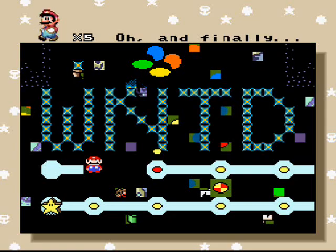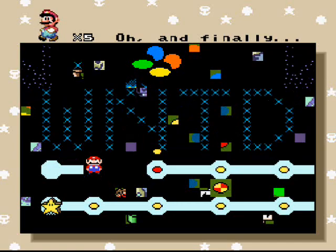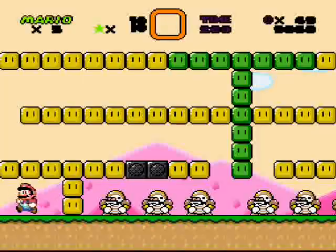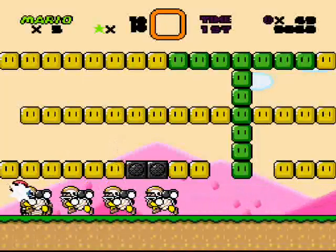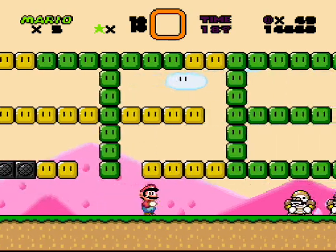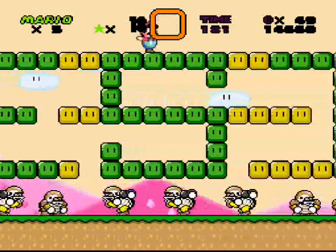It has recently come to my attention by Tails155 himself — or Terrusu155 here on YouTube — that this level is indeed beatable. This level titled 'Oh and Finally.' I didn't notice something in my recording, but after he mentioned it and I looked over the recording, it was indeed there. Way on this bottom floor, this grassy layer, with all these chucks, there is a decapitated golden wiggler head over here.